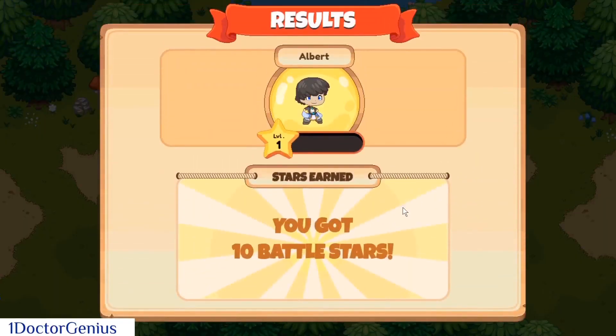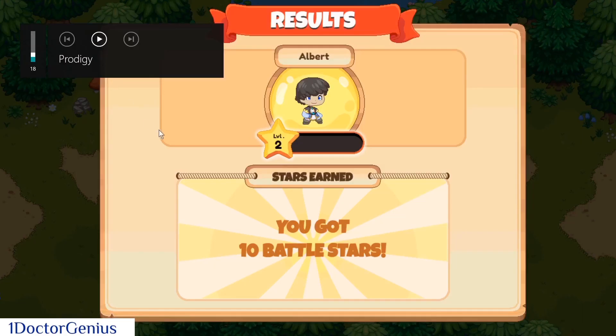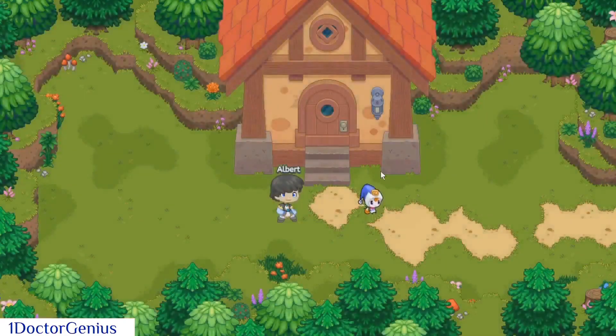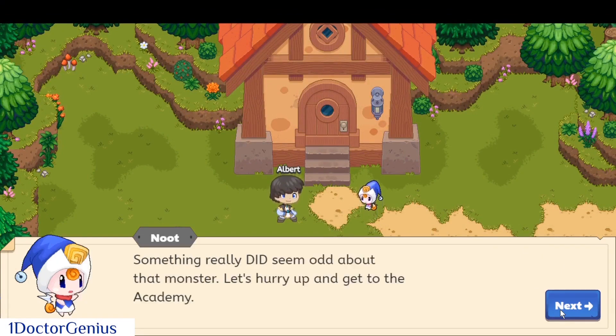What do you think I should do after this? Wait, did I even choose my name? Let me check. Albert — 100 hearts, very good. For Albert, 50 gold. Oh my gosh, I guessed it correctly! Okay, we're finally level two. Let's go!